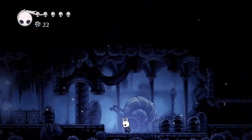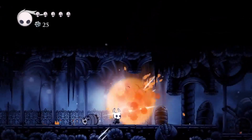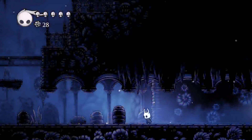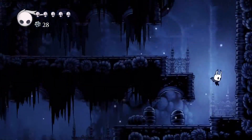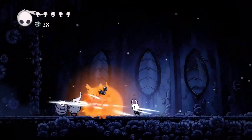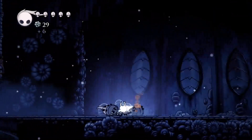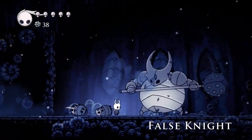We're almost to the False Knight fight. Just need to destroy these husks and then finally get up to the False Knight fight. I'm probably gonna stop this first episode right after I beat the False Knight because it's just a good stopping point. After that, second episode I'm probably going to try to get to Green Path and do stuff in there.